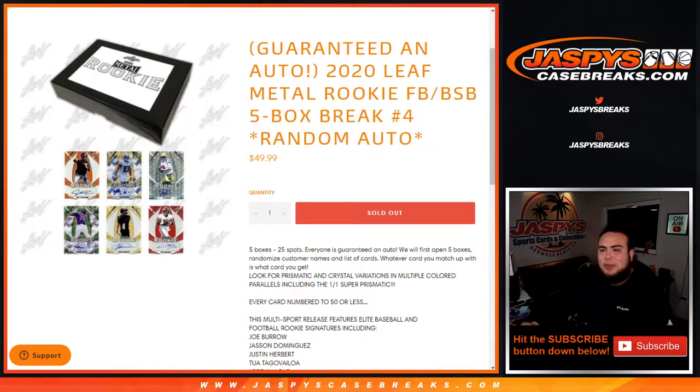What's up everybody, Jason from JazpysCaseBreaks.com. 2020 Leaf Metal Rookie Football BSB five-box break, random auto number four, just sold out. It's five boxes, 25 total spots. Everybody is guaranteed an autograph. First we open up the five boxes, showcase the hits, then we'll randomize the customer names and type in the list of cards. Whatever you match up with is what you get — look for prismatic and crystal variations and multiple color parallels.